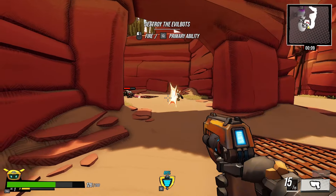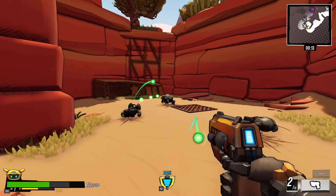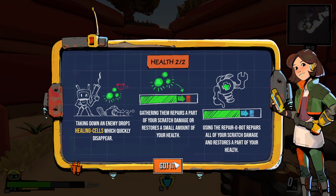I like that you can hold down the fire button — we don't have to keep clicking. Taking damage reduces part of your store to scratch damage, dropping to zero at end of run. Taking down enemies drops healing cells; gathering them repairs part of your scratch damage. Using the repair robot repairs all of it.